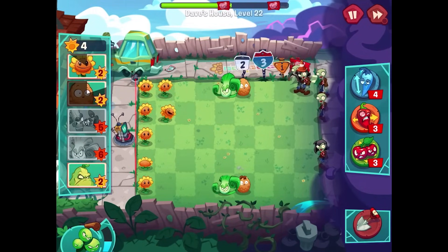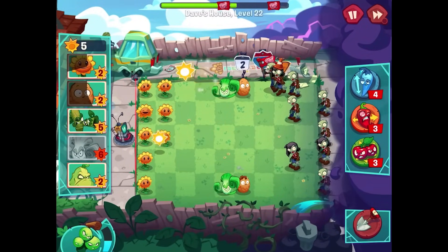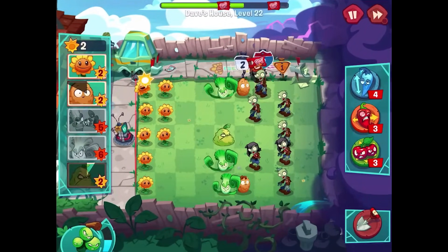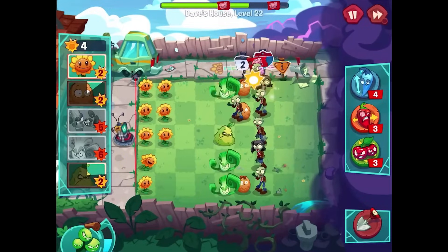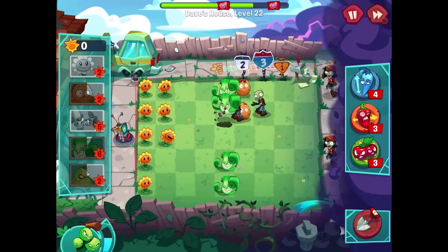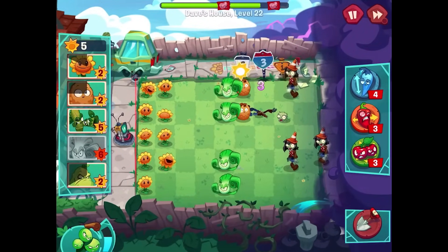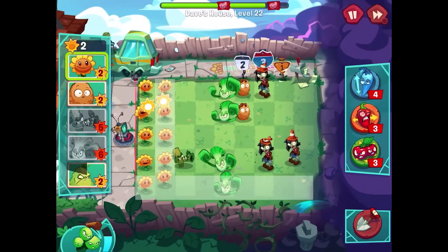We also have Bamboo Shoots which are actually less expensive than the Bong Choy, but the Bamboo Shoots don't really knock out zombies as fast. There are a lot of zombies here — I'll try to stack something up. Ready — boom, got it! Not too bad. There's just so much to focus on but we're getting a lot of points, which is always good. The Bong Choy can go crazy again. We're making some stuff happen here — this is pretty good.